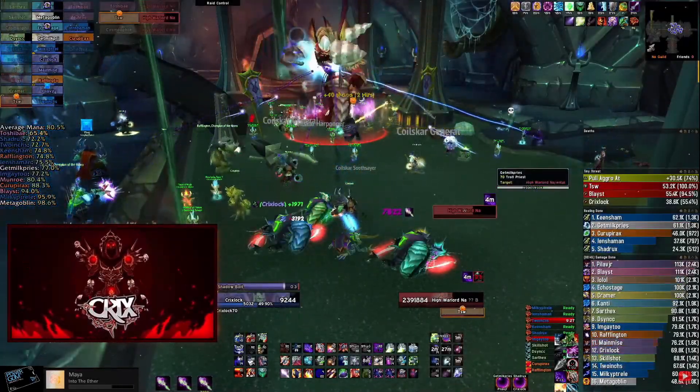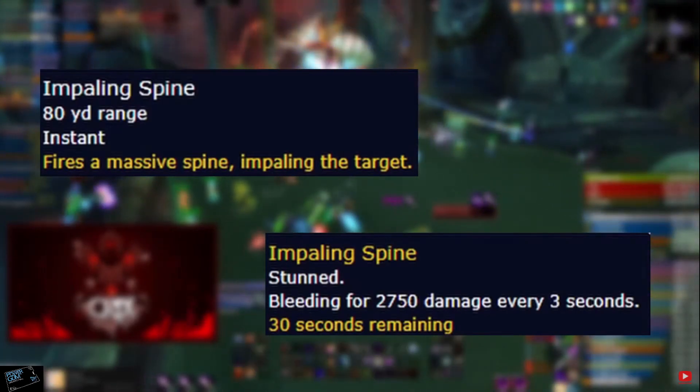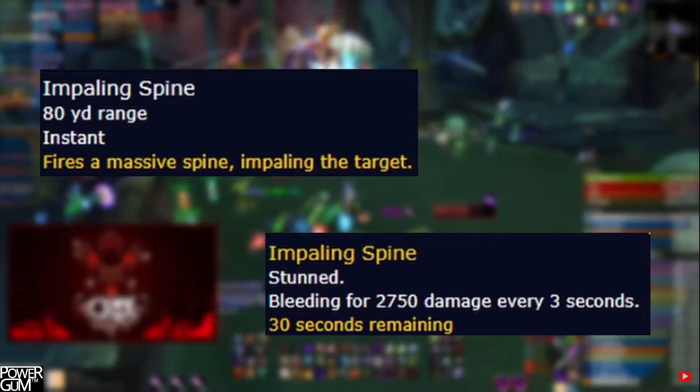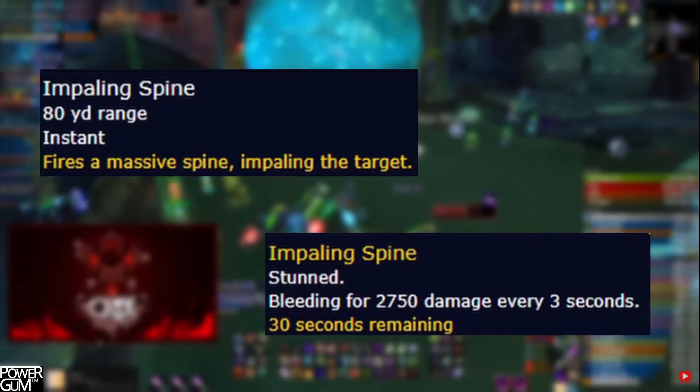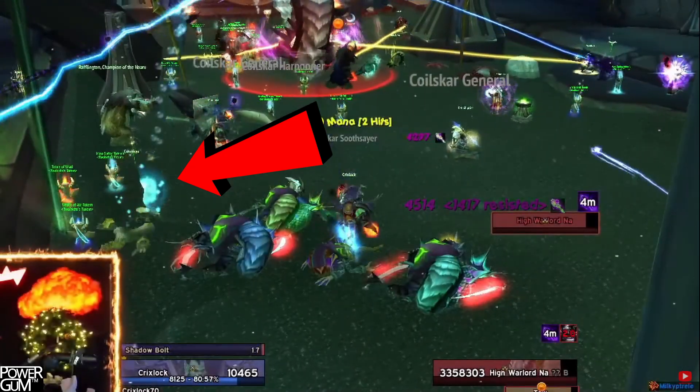The main thing the raid needs to watch out for is Impaling Spine. The boss will throw a spine on his arm at a random person — that'll do a ton of damage as well as stun them for 30 seconds. Whoever is close to that person needs to stop whatever they're doing and click the spine to release the player. This needs to happen fast, so literally stop casting, stop doing whatever, and click the spine.